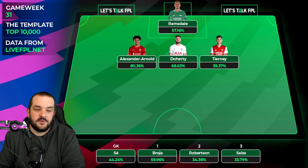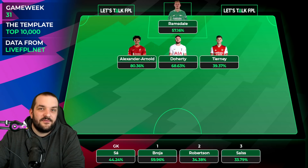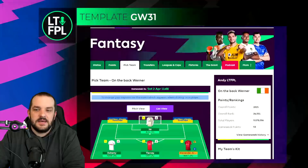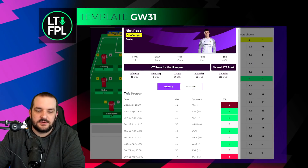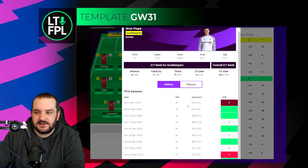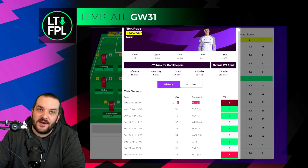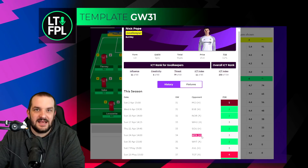The same goes for Sarr owners - Wolves will blank in game week 33. If you're free-hitting that week it doesn't matter as much, you can bring in any double game week keeper. But if you're not, you might want to look to move them on. I do think Nick Pope is probably the best goalkeeper option if you can afford it - he's a bit more expensive but those extra fixtures, extra save points, and Burnley have a fairly decent end to the season.